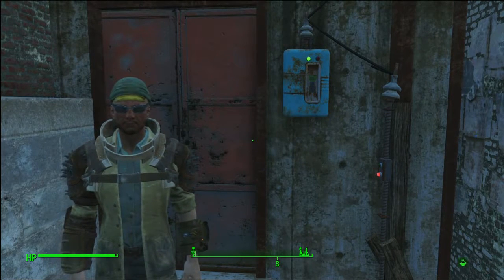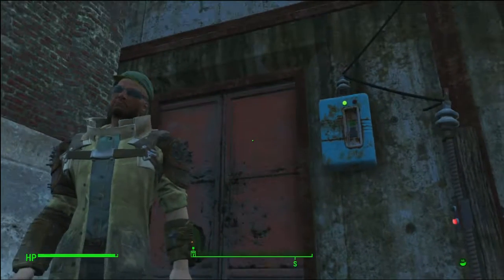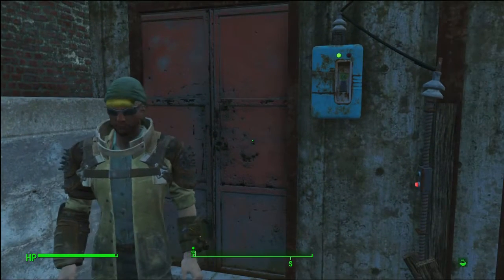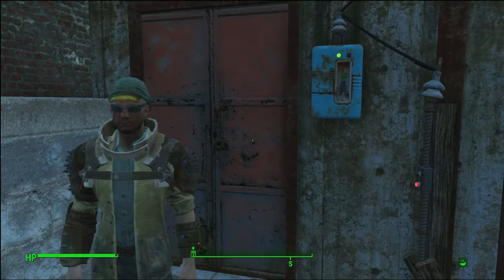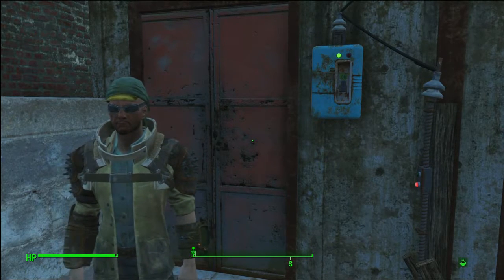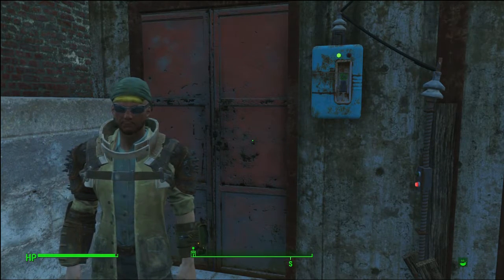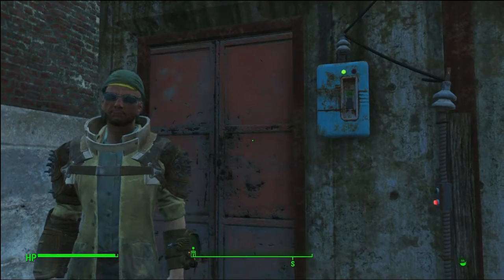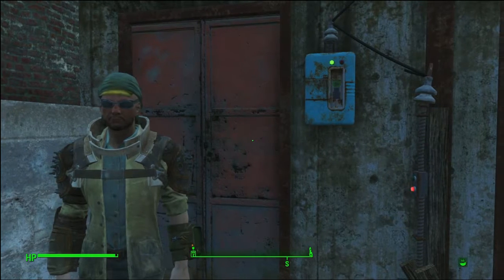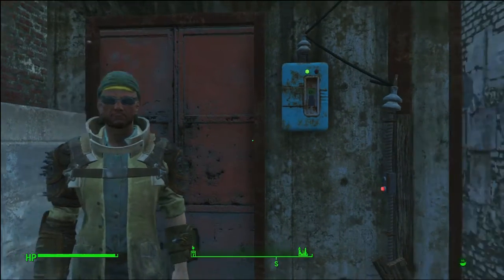Hello everyone, this is ManFaces with a quick awesome Fallout 4 tip. Wasteland Workshop was recently released and it came with power doors. They were kind of for the arena — made so you could separate the settlers before the battle, then open the door so they could fight each other. Well, I found another use for them, namely as powered doors.